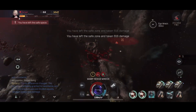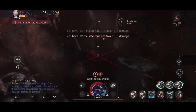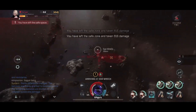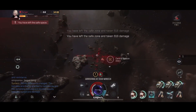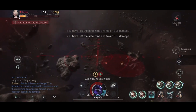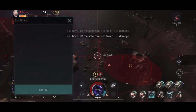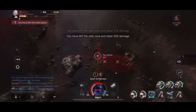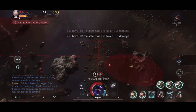Warp features update: to improve the experience for capsuleers autopiloting in lower security star systems and waiting at stargates, after a successful start of warping, firing weapons will no longer deal damage to enemies. After being interrupted in the warp preparation state, the capacitor occupied while locking onto the warp target will be refunded.